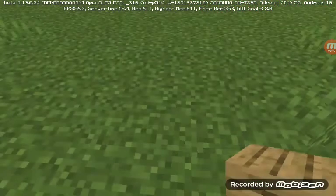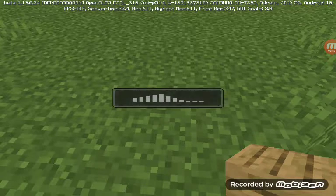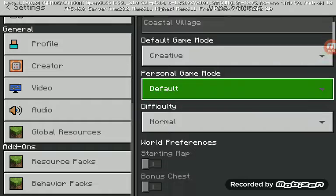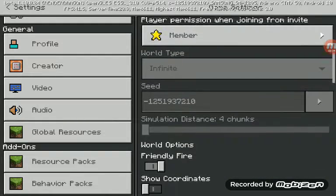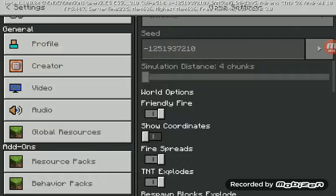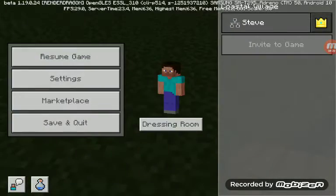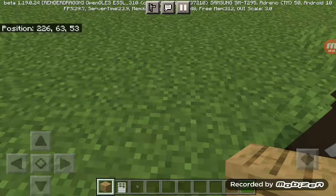Now go to your settings. You actually have to do this — go to settings, scroll down and you're gonna see world options. At the bottom it's gonna say show coordinates, so you want to turn that on. Now your coordinates are being shown.